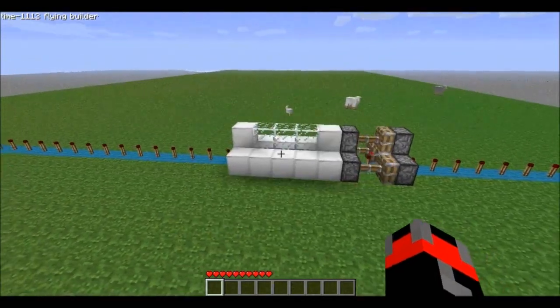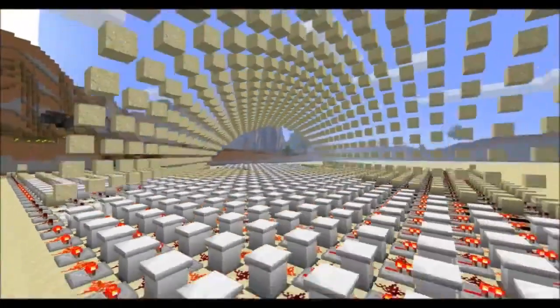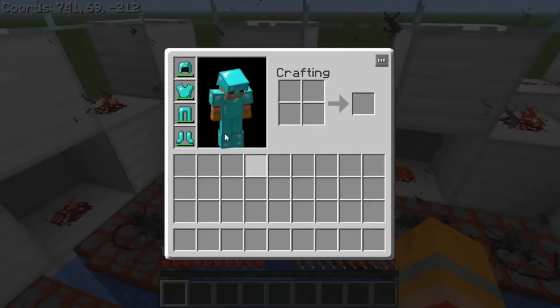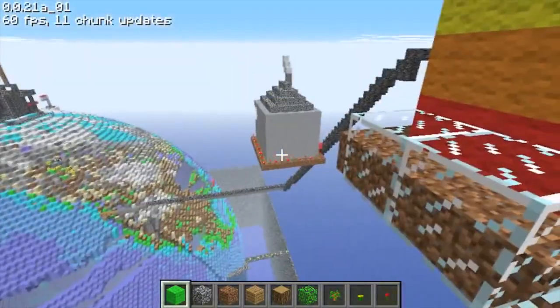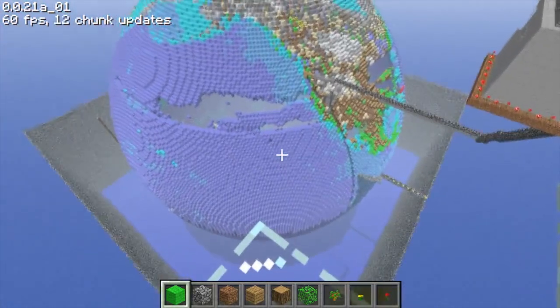It created an entirely random world, something nobody else has ever seen before. The game doesn't have a tutorial, doesn't have instructions — you have to figure it out. The surface area of Minecraft is 3.6 quadrillion square meters. Is Minecraft bigger than the Earth? Yes. It's bigger by more than 7,000 times.